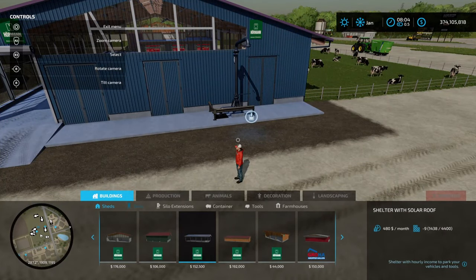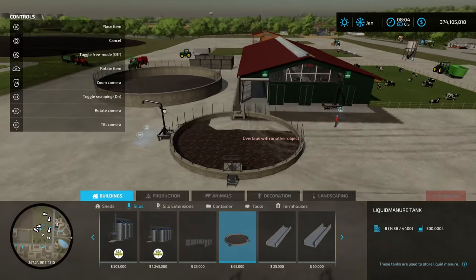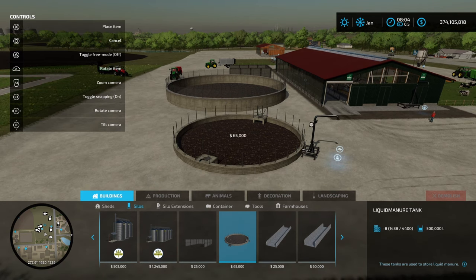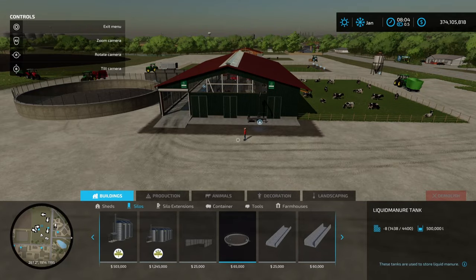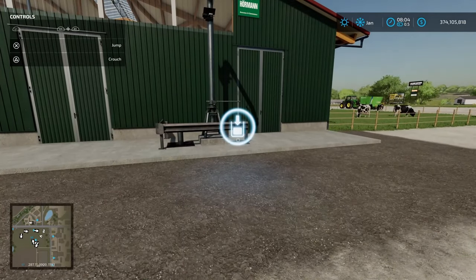The other way to add storage is to use a silo from the silos menu — we've got a liquid manure tank. This one is independent because it has an overloading point and a loading point, so it functions independently of the extension. That means you have to cart the slurry using a slurry tanker from the barn over to this point; it doesn't automatically transfer like it does with the extension. My preference is to use the extension placed close to the barn — you're never going to run out of storage if you go the larger option.